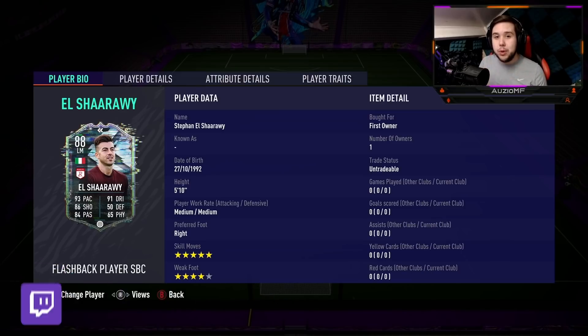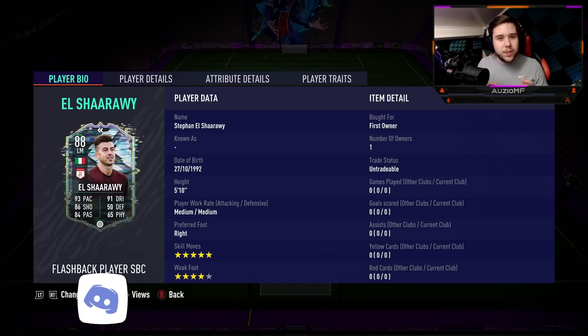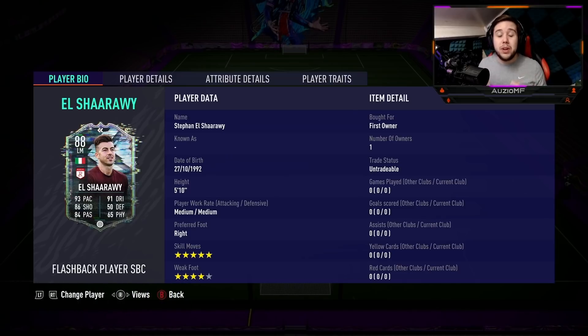He looks unbelievable — 93 pace, 91 dribbling, 86 shooting, 84 passing with just 65 physicals. If we are comparing this card to his original gold card, we are looking at a plus 7 to pace, a plus 9 to shooting, a plus 13 to dribbling, a plus 4 to defending, and a plus 8 to passing.